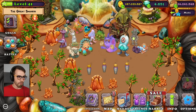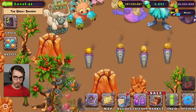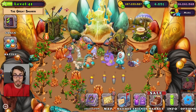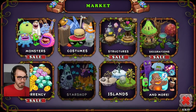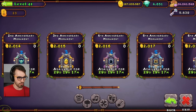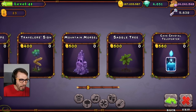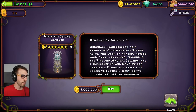Before we wake the four new Amber Island monsters I haven't seen before, guys — which are already ready to go — I want to take a look at some of the decorations, because you guys asked me to in a bunch of comments. They added a whole bunch of interesting decorations in this new update. First one I'm going to look at is the Miniature Island Complex.